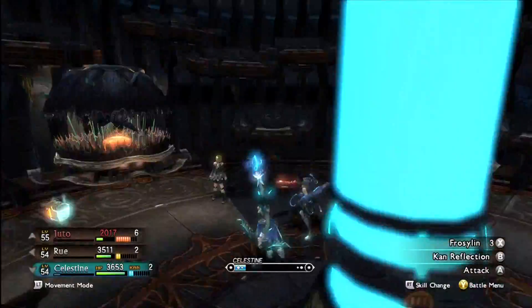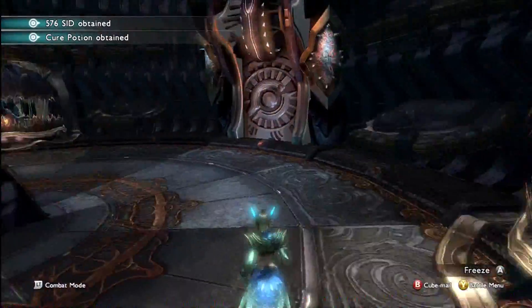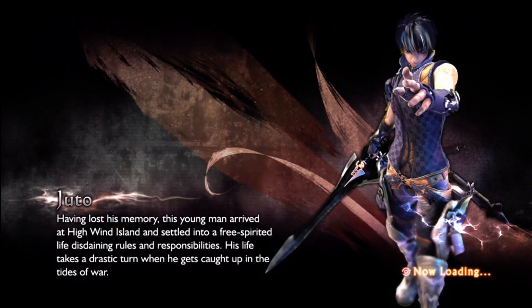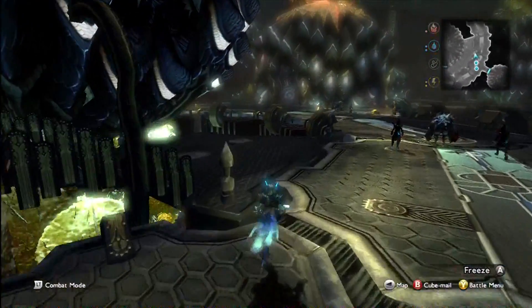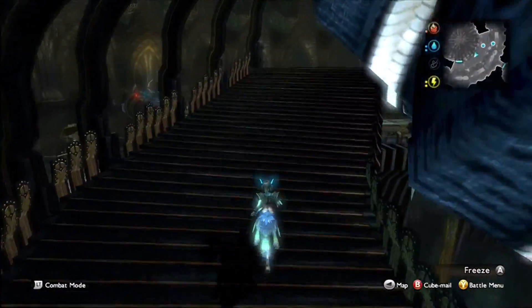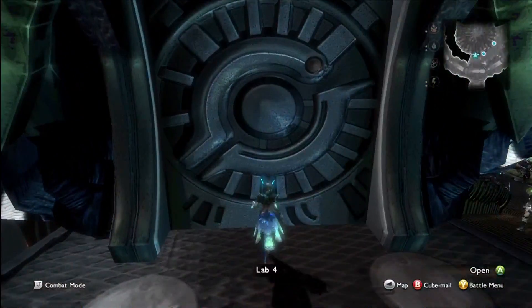Okay, now we are going to move into Lab Four. When we get there we're going to get a little bit of story and we are going to open up the way to where Zephy has been taken — activating the power generator for the elevator. Let's head on in.